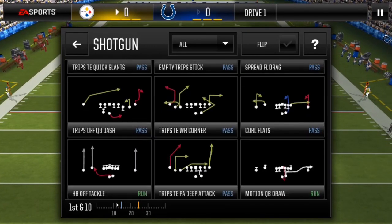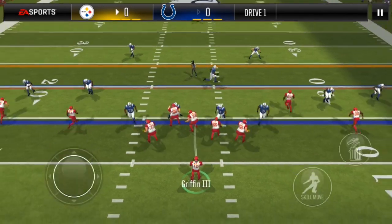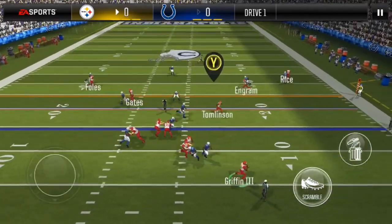First play, I'm going with empty chip shallow cross. This is uncounted. The read here is your halfback on his drag route.